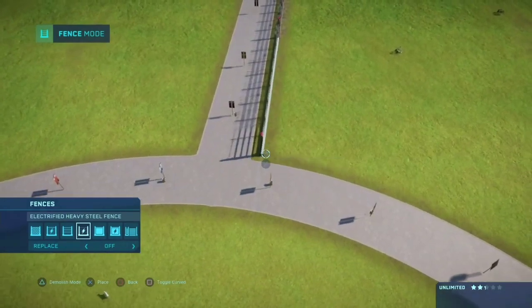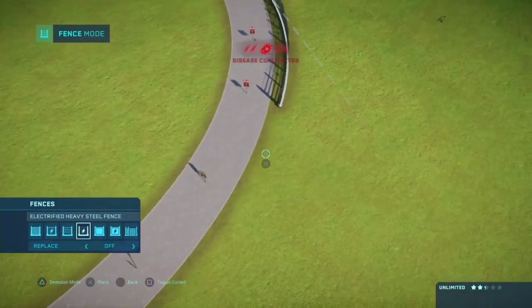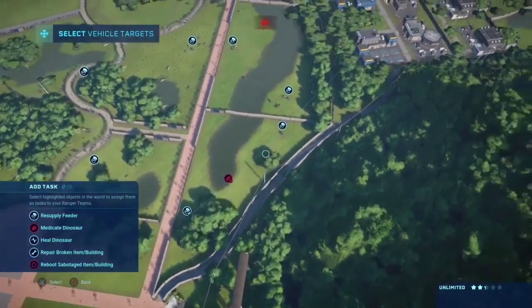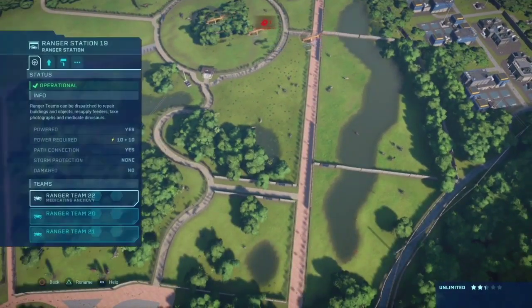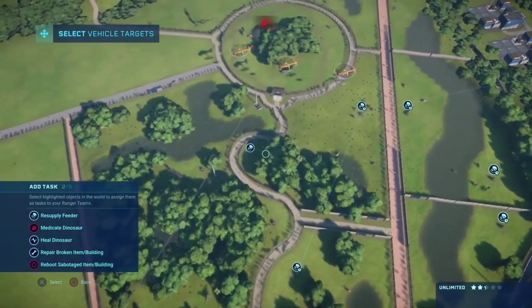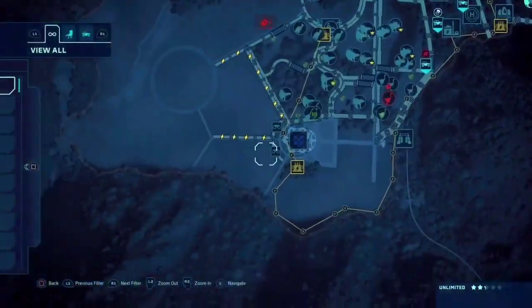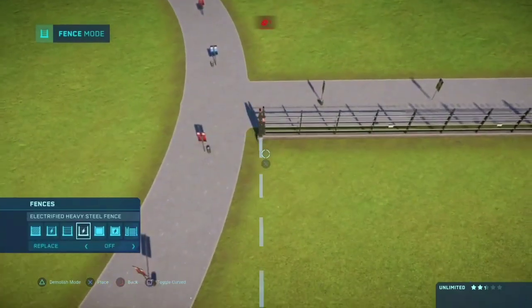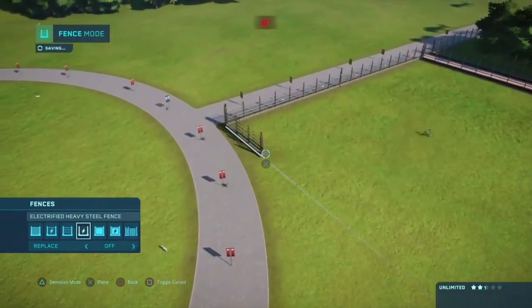There was a chart being shared around for Jurassic World Evolution players that showed which dinosaurs can live with which others. For example, small carnivores can live with armored herbivores and larger herbivores — and by larger herbivores they mean sauropods. Pretty much all carnivores except the Indominus Rex can live with sauropods, because the Indominus Rex is the only thing that can actually take down sauropods.